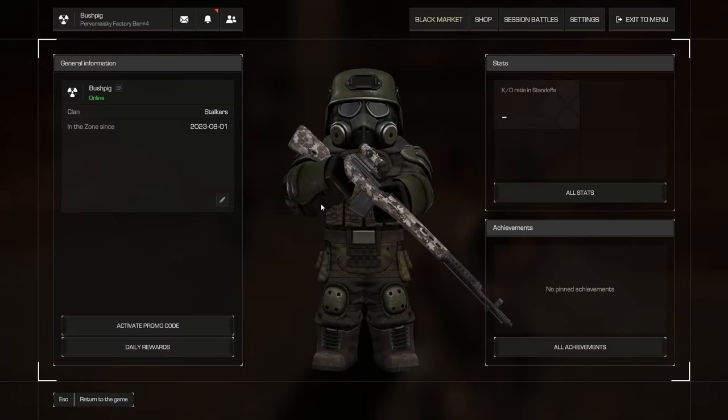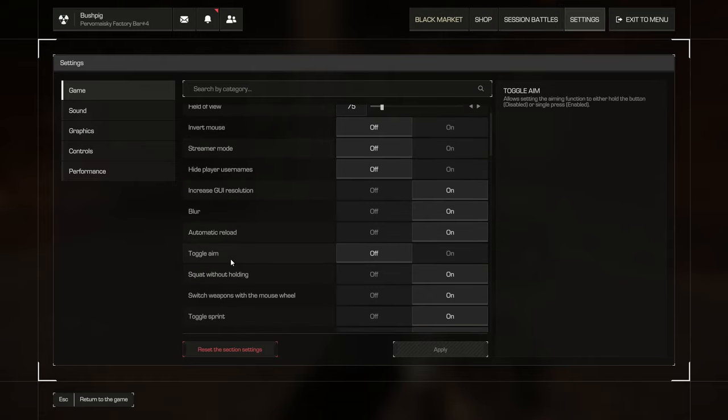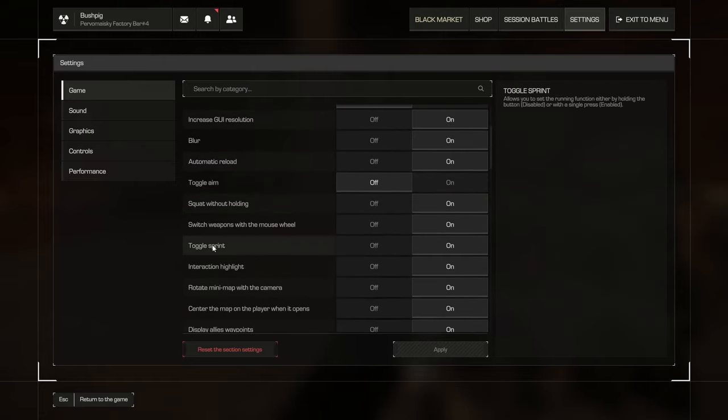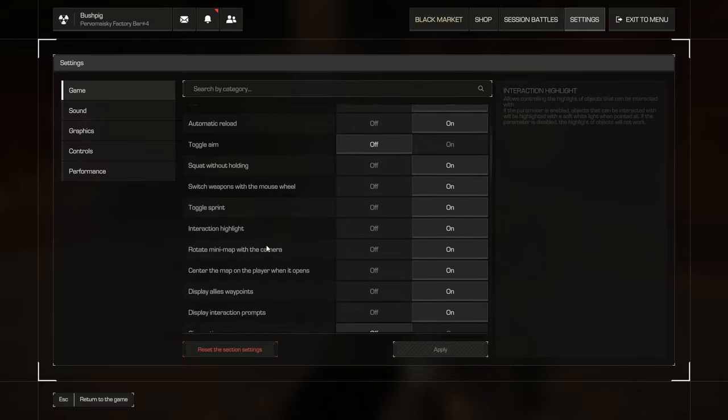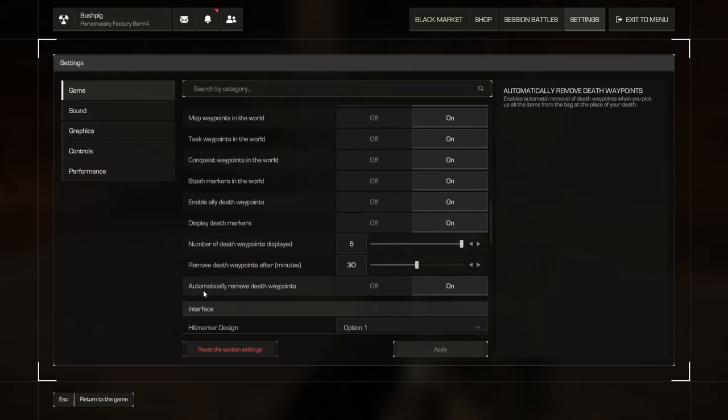You also get 20 of the new cases — the selected tactical crate from the previous season. There are also some new quality of life features: one is a sprint toggle so you don't have to keep holding the button down, and the other is an automatic death waypoint removal — it removes death waypoints when you pick up all items from your death bag.